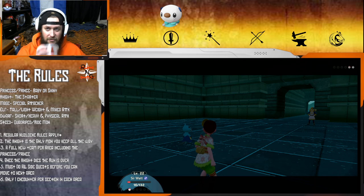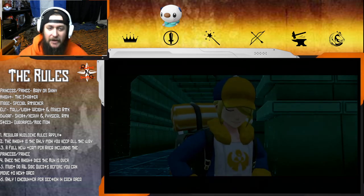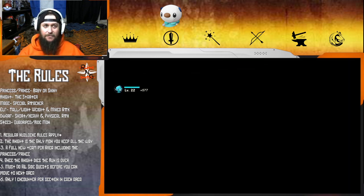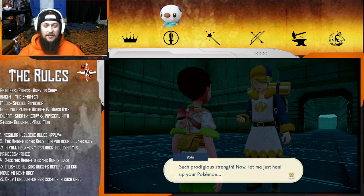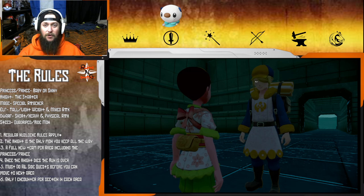That's why nobody likes you. We almost just lost the Nuzlocke right there, guys. Volo says: 'That's prestigious strength. Now let me just heal up your Pokemon.' You better heal up my Pokemon, Volo.